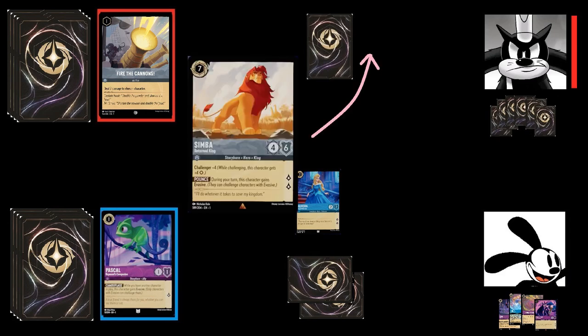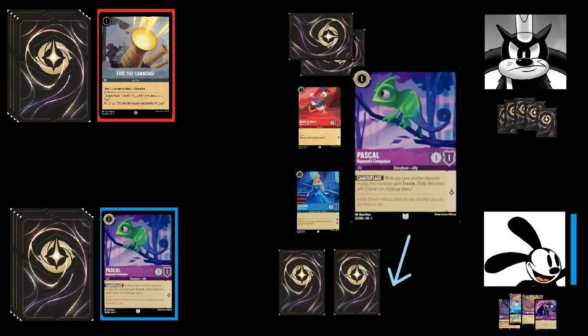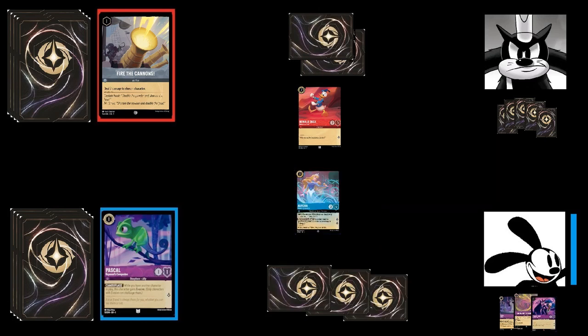On Pete's second turn, he inks Simba, Returned King, and plays Donald Duck, Boisterous Fowl. Back to Oswald — Aurora survived, thankfully — so he inks the Pascal he just drew and exerts three ink to shift Dreaming Guardian onto Regal Princess. Since the ink was dry on Regal Princess, that means Dreaming Guardian can immediately act.